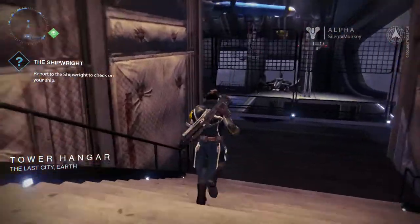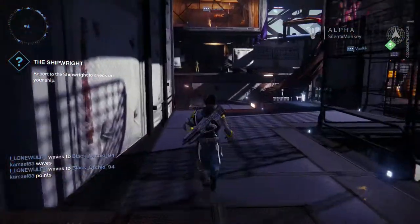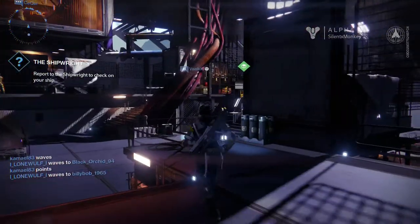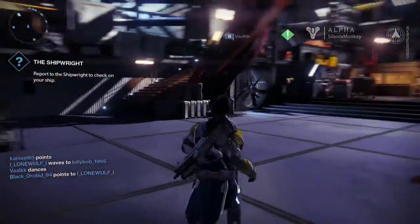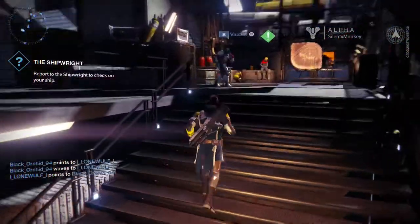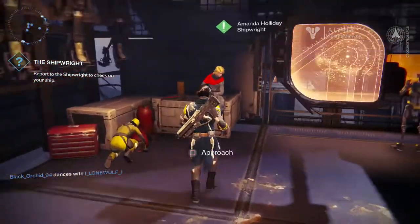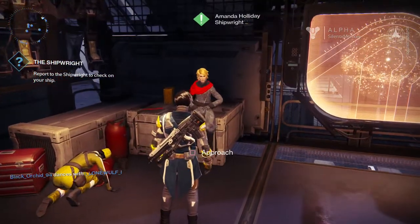So the tower is the central city for the moment it looks like. Right, where's our ship? Is that it up there with the green marker? How are we getting up there? Some stairs here. This guy's having a little dance - he's having a good time, enjoying the Alpha. Okay, who's this? Amanda Holiday, the shipwright.